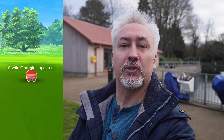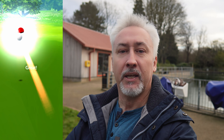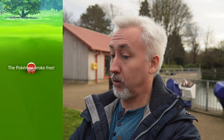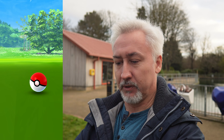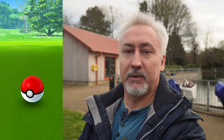September brought us Grubbin as a community day, and that is a gorgeous little reddish brownie mon — great little shiny. Three down! Don't run... bad throw, never mind. One, two, three — okay. Three down, four to go, and we're doing pretty well so far.